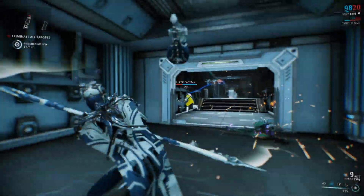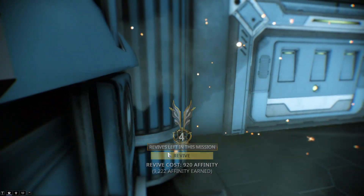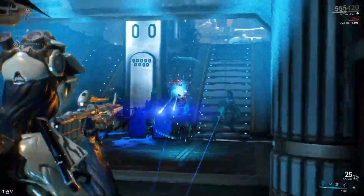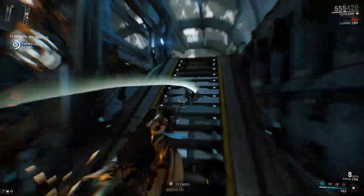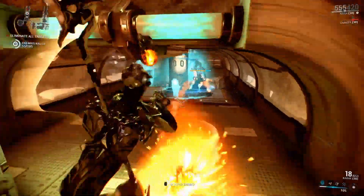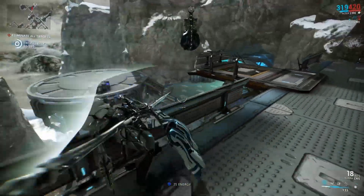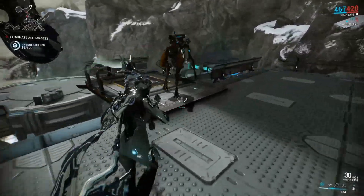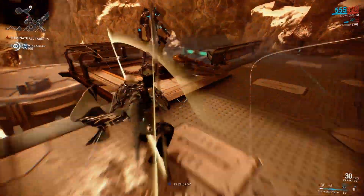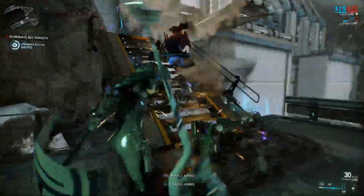It doesn't really matter that the Karak Grineer build can't kill level 40 enemies, because honestly, I am surprised that the Karak, a beginner gun, has a build that can get you through most of the planets, and another build that is very viable for Neptune and Pluto. By that point, you would have a better weapon anyway, so there's no real reason to use this on Pluto — other than, why not?